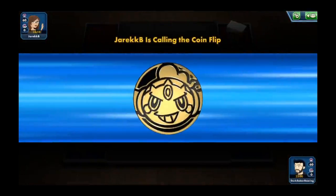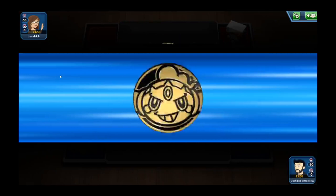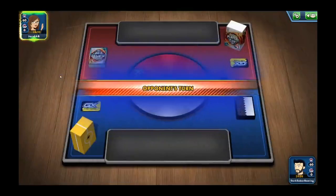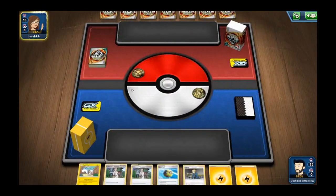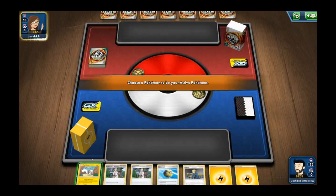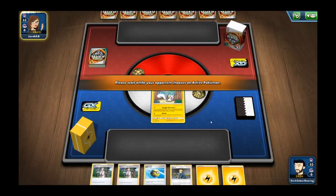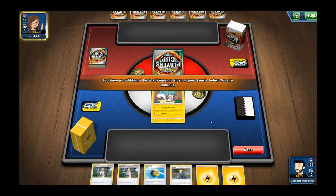Welcome back everybody, in our second match of this Raichu budget deck preview. We have a DirectBee. They chose to go first and that works out in our favor. We start out with Pachirisu, and whenever we start our turn we'll use Quick Ball to draw out our Emolga and start our process all over again.